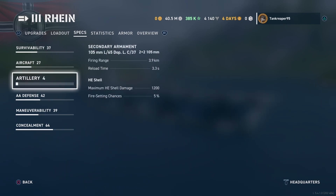Secondary armaments: 105mm L65 Dop LC 37 — you only get two of these. Range is 3.9 km, reload time 3.3 seconds, max HE shell damage 1,200, fire chance 5%. German secondaries are notable — even on battleships at higher tiers, you can fire secondaries without being detected, which works on PC. Worth testing on console.